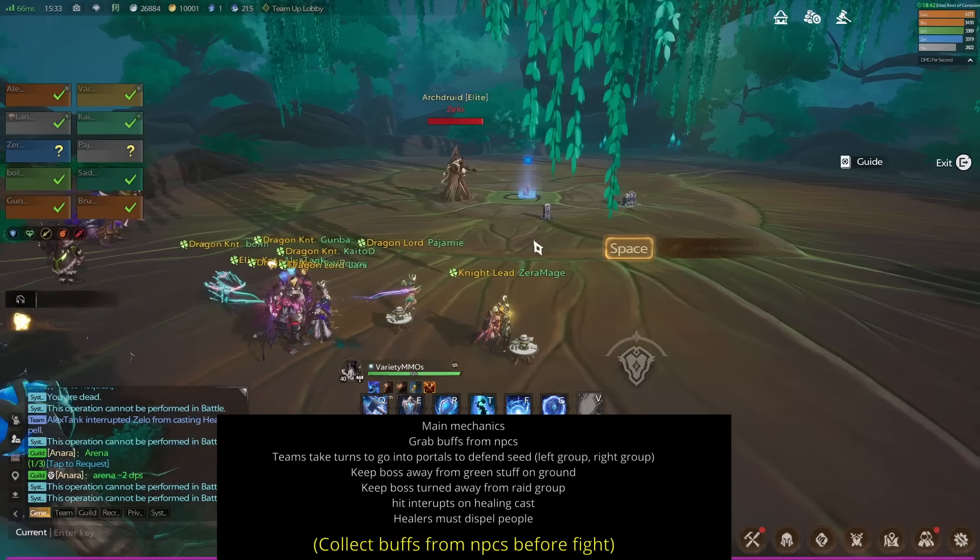Before we start, I want to talk about some of the general main mechanics you want to keep in mind. Somebody needs to go to the NPC and grab the buffs from them. Teams take turns to go into portals to defend the seed — in the middle of the room there's going to be a portal that spawns, you walk on top of it and go inside and defend from adds. The tank should keep the boss away from the green stuff on the ground because it can summon mechanics in the green stuff and it will wipe your party. The boss should always be turned away from the raid team. Interrupts are going to need to be used on the boss — it's helpful if the DPS have these to back up the tank just in case. And the healers must constantly dispel people when they get effects such as Root.